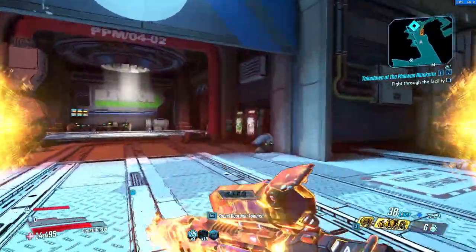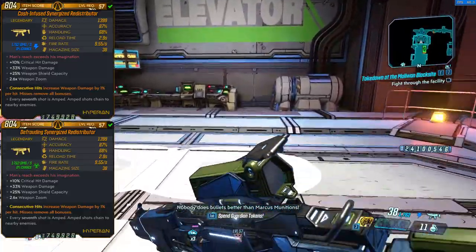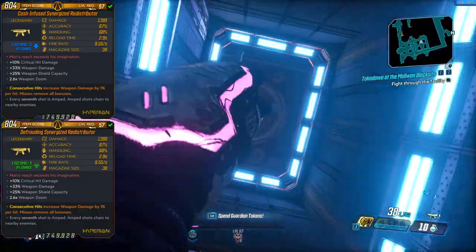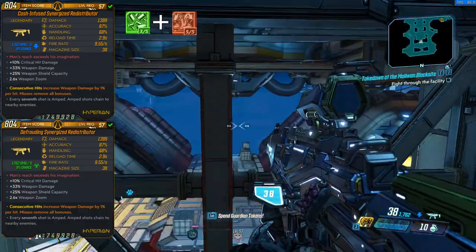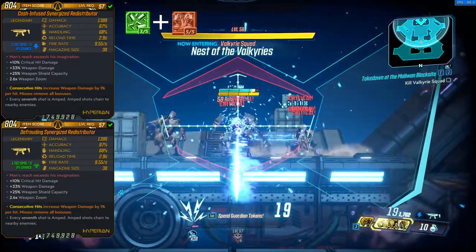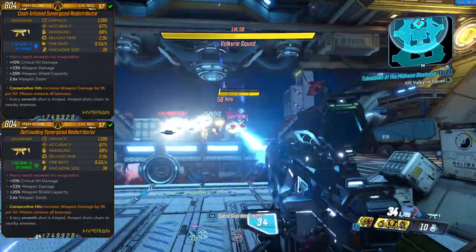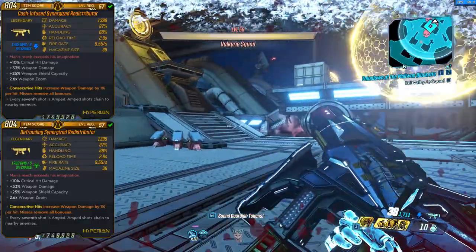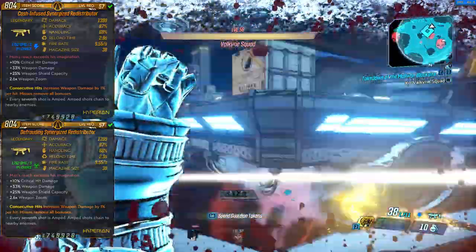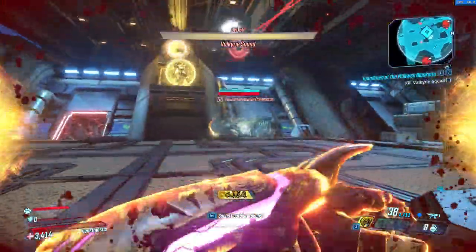My first weapon is the Redistributor with the Consecutive Hit anointment. This gun benefits a ton from fire rate because every seventh shot chains to nearby enemies, so when you shoot faster with things like Overclocked combined with Two Fang, you're chaining to enemies rapidly and dealing major DPS. I use this as my main gun because in the Takedown and Slaughter Shaft — the two places I like to farm the most — enemies tend to have mostly shield or armor bars, and this gun just shreds through all of them really fast.